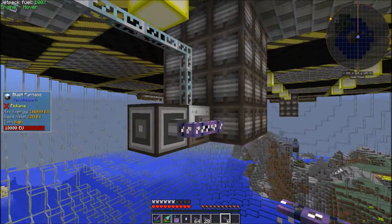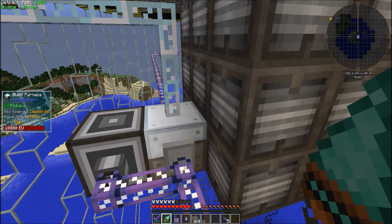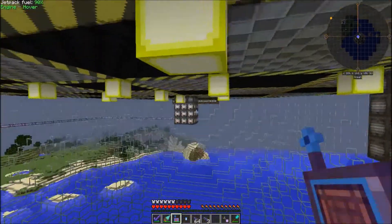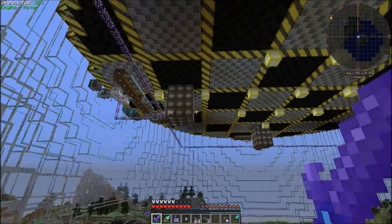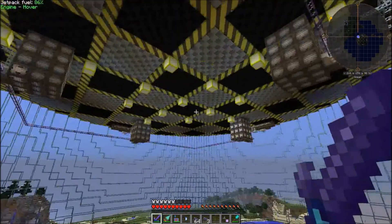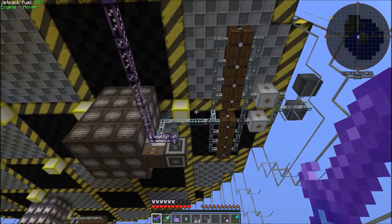I've set up an interface and an import bus on each of these blast furnaces. The two blast furnaces without any advanced machine casings will get titanium and chrome. Eventually, the other two will get tungsten and tungsten steel. But for now, that's it for today's episode. I'm eventually going to upgrade these blast furnaces because they're still pretty slow. Next episode, I'm going to make the fusion reactor and a big reactor to power my advanced rocketry base.